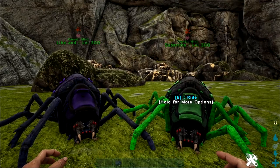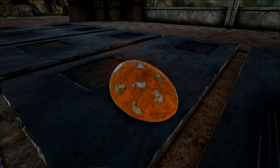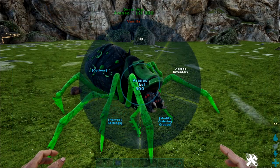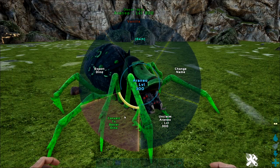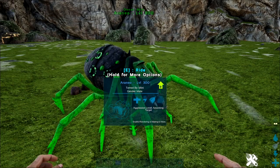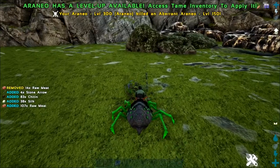Araneo have now been provided genders and can therefore be bred to create even more eight-legged terrors. And lastly, meat spoils significantly faster in their inventory, making them a good source of spoiled meat, as well as killing these guys will net you silk as an added resource.